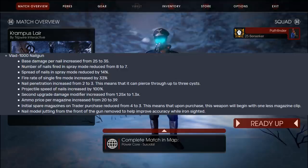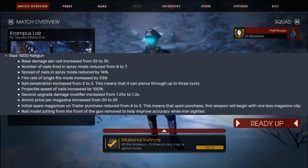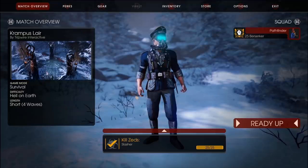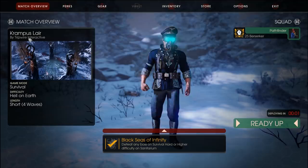So what are the current stats of the Vlad 1000 Nailgun? The base damage has been increased from 25 to 35, and the number of nails fired in spray mode has been reduced from 8 to 7. On top of that, spread of nails in spray mode is reduced by 14%, the fire rate of single fire mode has been increased by 33%, and nail penetration is increased from 2 to 3 — meaning you'll be piercing 3 zeds instead of 2. Basically the Nailgun was pretty pointless back in the day, and they just kept buffing it to the point where it's actually a viable weapon.